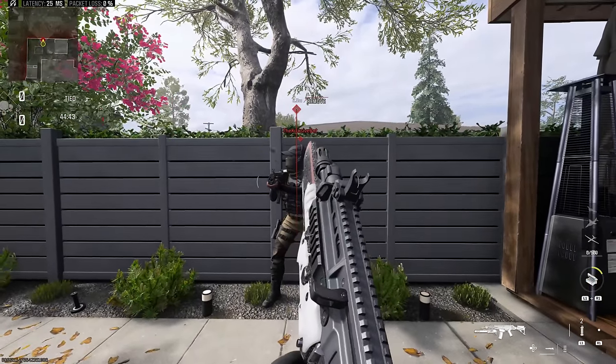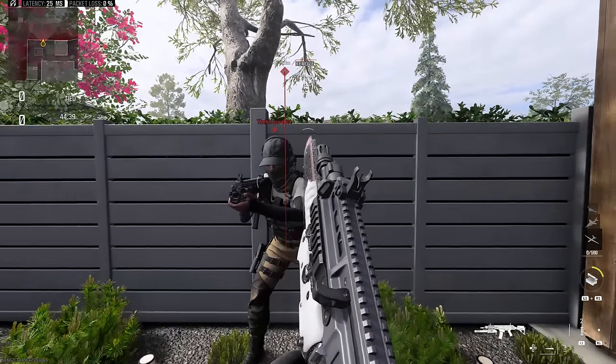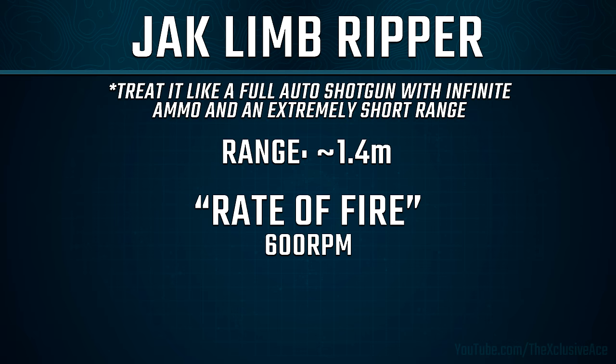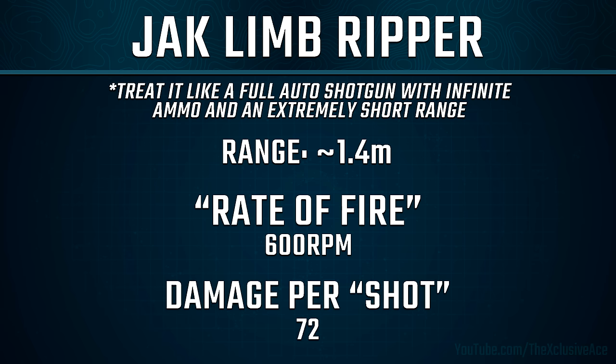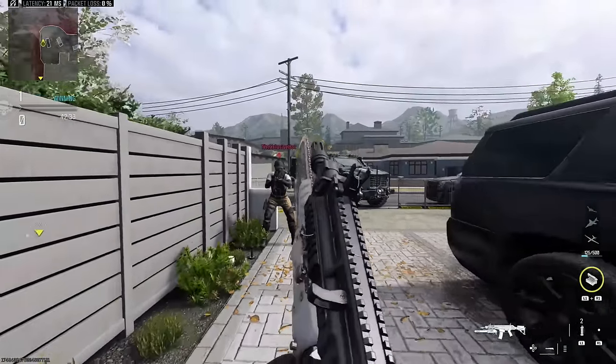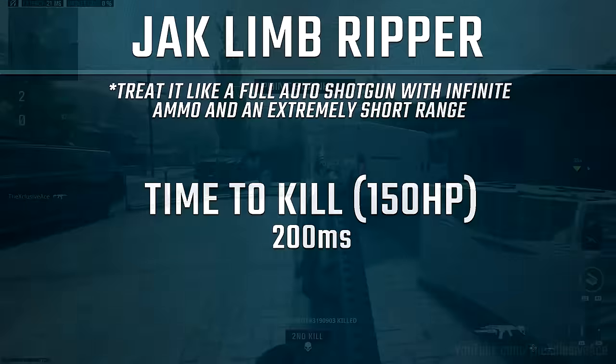Keep in mind just meleeing with a gun in your hand gives you a 1.6 meter range, so it is a very short range. On top of this we have a rate of fire of 600 rounds per minute, so every 100 milliseconds we're dealing a unit of damage. Each one of those shots deals 72 damage, so in core game modes it's a three-hit kill at 600 RPM, meaning our time to kill from first damage to enemy death is 200 milliseconds.